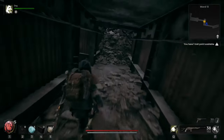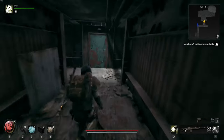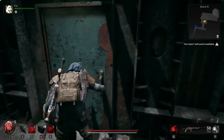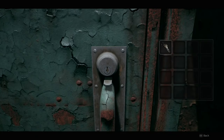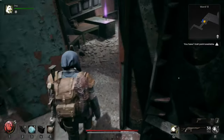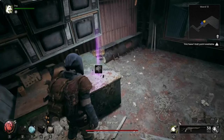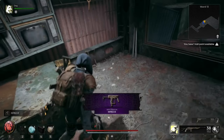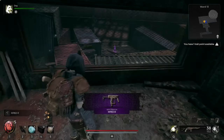We're going to see this locked door right here — can't do nothing with it, but we got ourselves a nice little key. Look at that — the MP60-R. I don't know if that's how you say it, but we got ourselves a nice little new hand cannon.